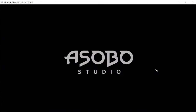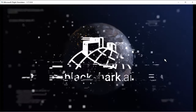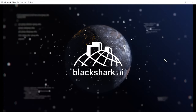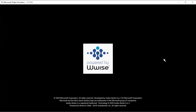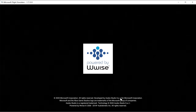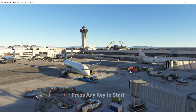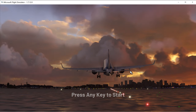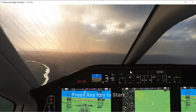If everything goes smoothly, you're going to see this screen more times than not, and this is always a good sign. If you can make it to the press-any-key screen, you've done something good. We're going to give it a few moments to load up. I jumped into the game, and right now I can tell you I'm using an i5-9400F processor with a GTX 1660.